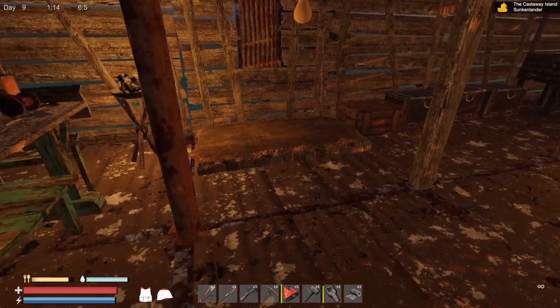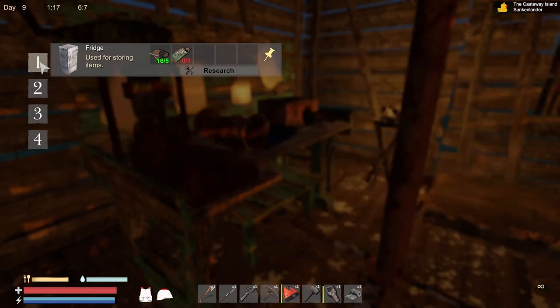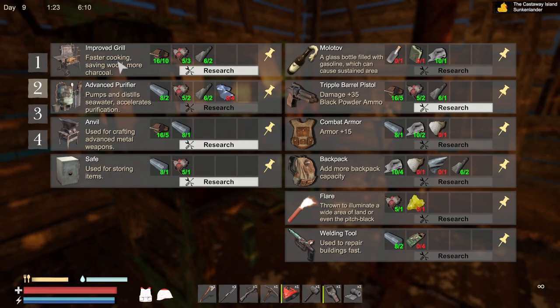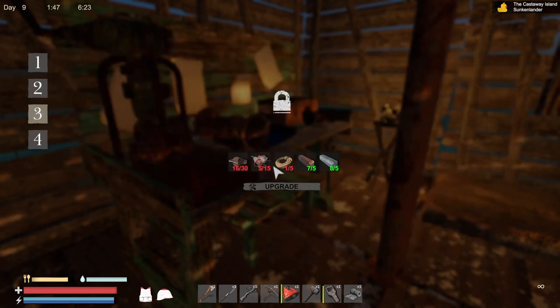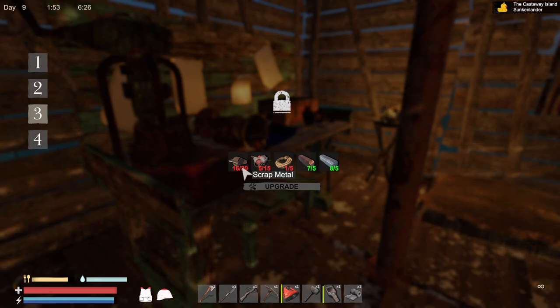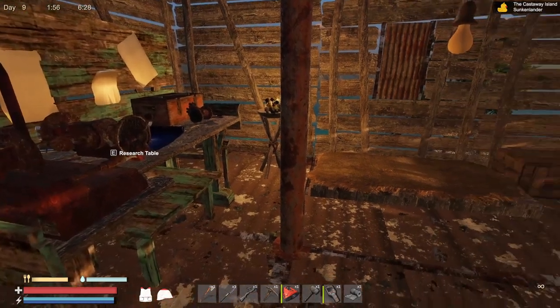So we're going to have to go do some diving. We basically have everything unlocked except for the fridge. I need a pistol, we need black powder, I need a marlin, there's a combat vest, the backpack — I need a shark still. I'm going to be short on components and scrap, so I think we're going to have to go do a dive.